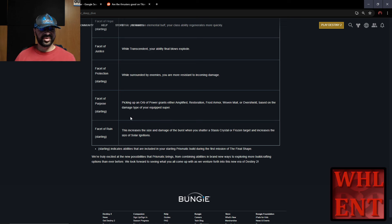Finally, we have the Facet of Purpose, and this is where it really matters which Super you have equipped because it affects this facet. It says: picking up an Orb of Power grants either Amplified, Restoration, Frost Armor, Woven Mail, or Overshield based on the type of your equipped Super. Since we have two options to start — Thundercrash gives you Amplified, or Bladefury gives you Woven Mail. If you want extra defense, Woven Mail is the way to go. If you want Amplified, then Thundercrash is the way to go.